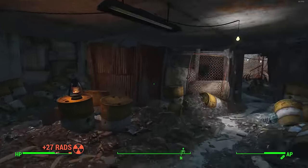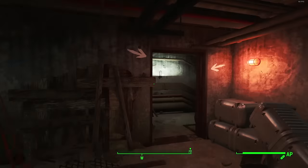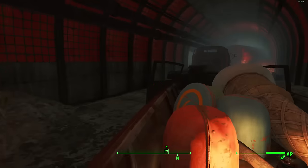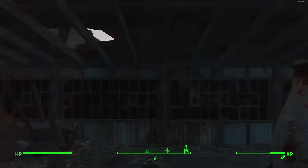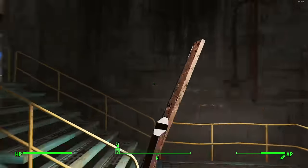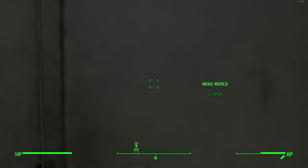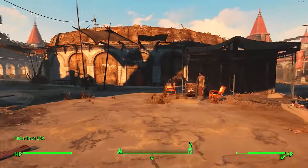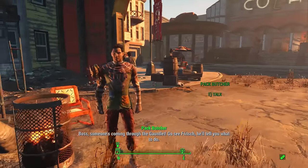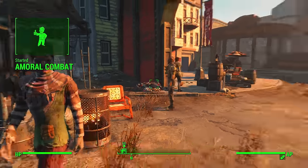What I do know triggered it was going straight back through the gauntlet. Since you've already done it before, all the traps are gone and you can literally speed run straight through. I ran the whole thing top to bottom, entered the Cola Cars Arena, then exited to Nuka World — and as soon as I did, one of the Pack members walked straight up to me and gave me the quest 'A Moral Combat.'